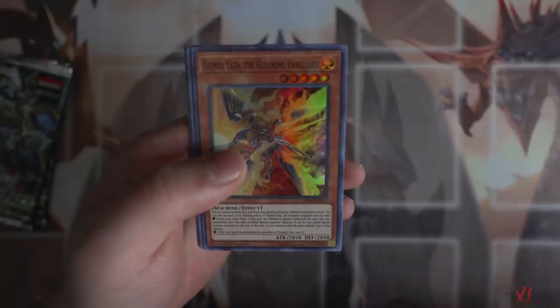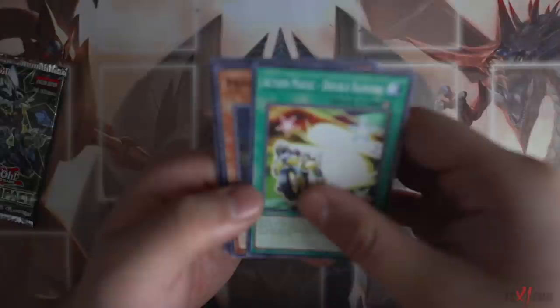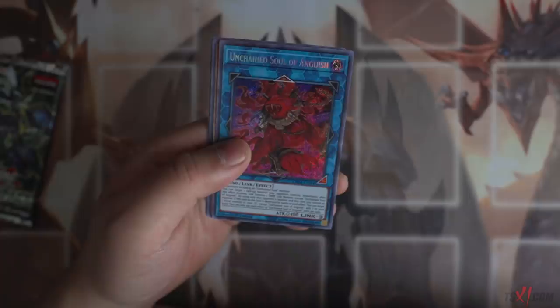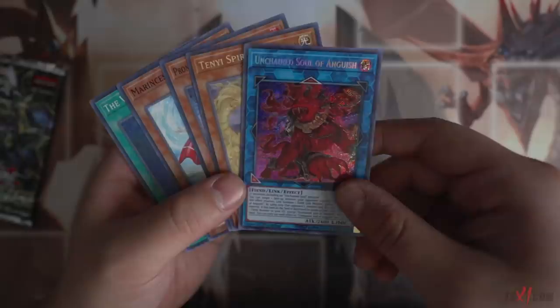Two Secret Rares out of 20 packs so far is really solid. Gizmagiata the Gleaming Vanguard. Next pack - Action Magic Double Banking, Summon Great Burning Shell, Suppression Collider. Two Secret Rares! Two Secret Rares in the exact same sneak peek - guys, we're winning! Unchained Soul of the Anguish right here - the Link 3 Unchained Monster. Card looking very nice. Two Secret Rares in one sneak peek - so far so good, very very nice!